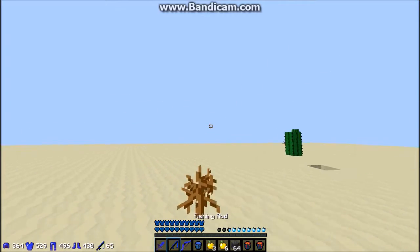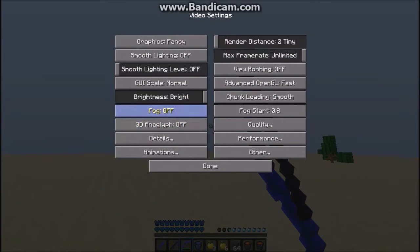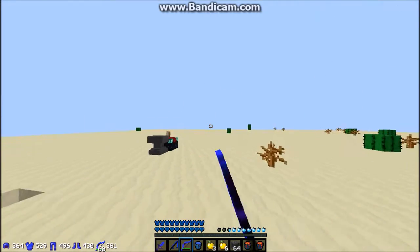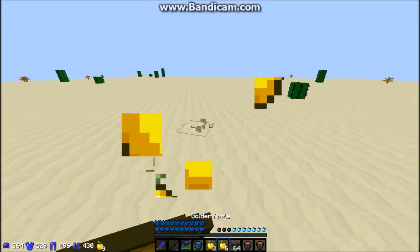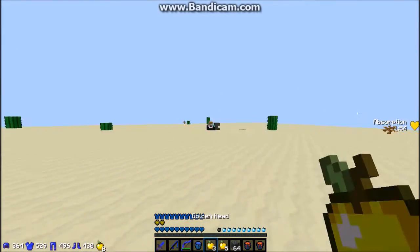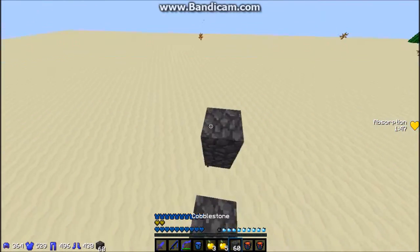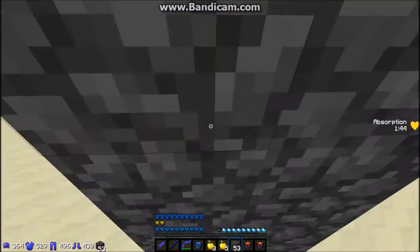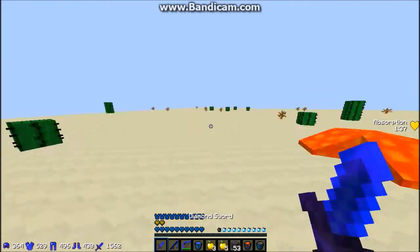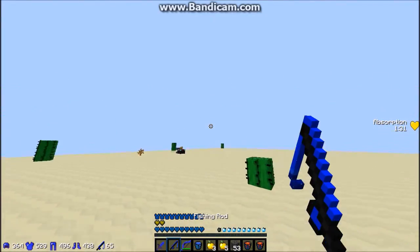So I can have my rod here and quickly switch between the two, then scroll onto my bow to shoot. I have a bucket here so I can quickly switch to it. I've got gapples which I just scroll onto, blocks which I scroll to for building, and a lava bucket which I just scroll to and quickly place.